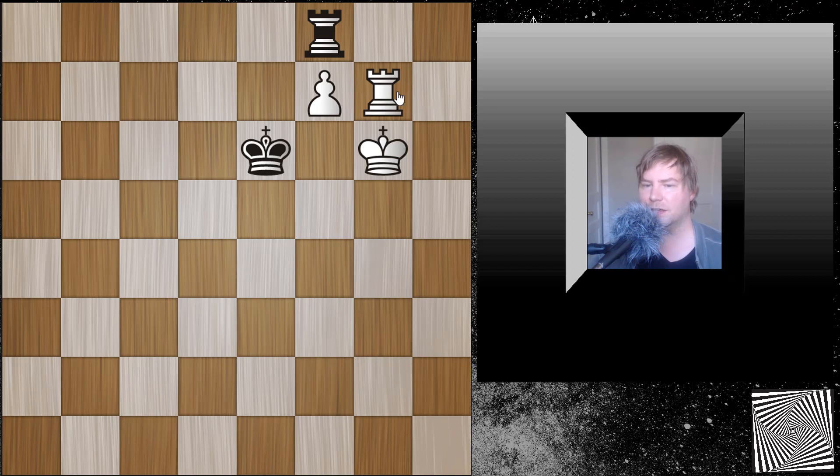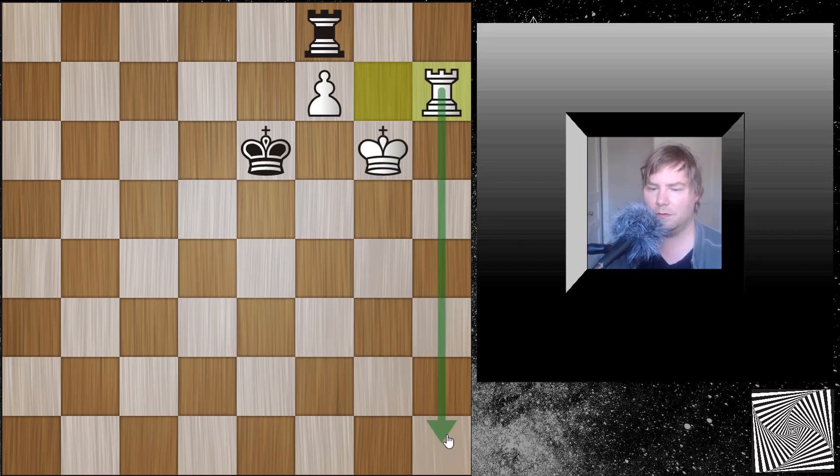At first glance it looks like there has to be some way for white if he's on the move to just try to promote, but actually the king supporting the Rook against this pawn — especially with the Rook in front of white's pawn trying to get to the eighth rank — is quite difficult. With perfect play, black would draw this if it's white to move. The reason is that the Rook wants to come to h1 and check the King away from the f7 and f8 squares. The problem is that black can take if he does that, so white needs to be able to check the King on the sixth rank, not the seventh rank.